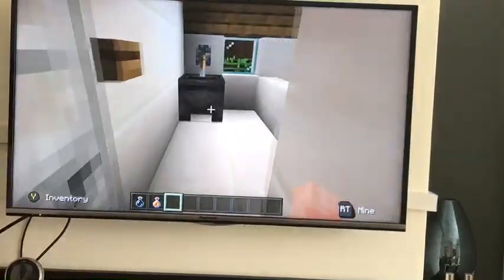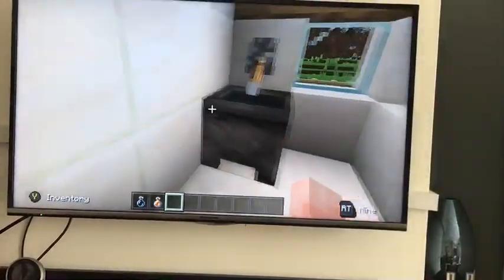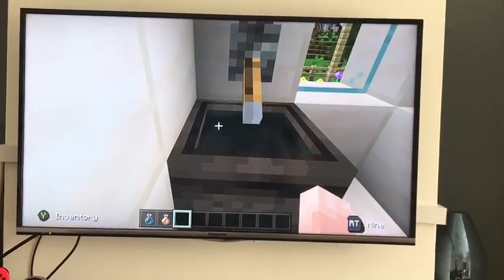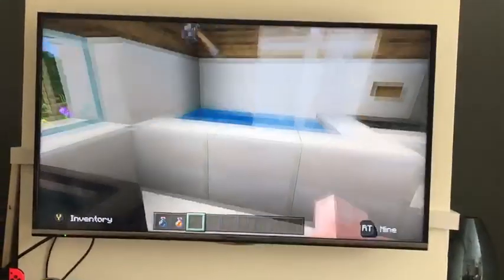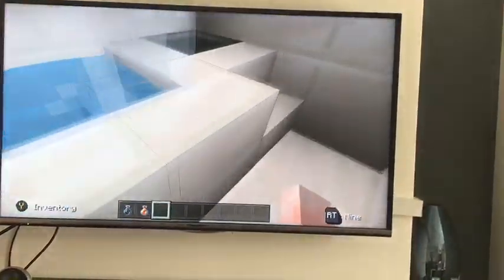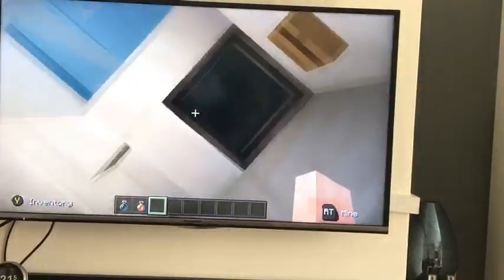In here is the bathroom and there's a sink, and the solar panels help to heat the water for the bath as well. And it's a bath slash shower, and then a toilet.